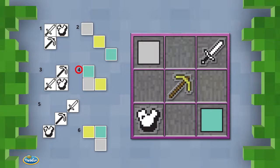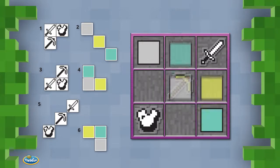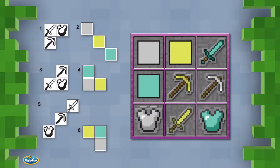Next, let's look at clue four. The pattern must be placed in the lower left corner — otherwise, one or two of the colored clues would conflict with the pattern from clue two — so the lower left square must be iron armor. Similarly, clue six must be placed in the upper right corner, and clue three must be placed in the lower right corner.